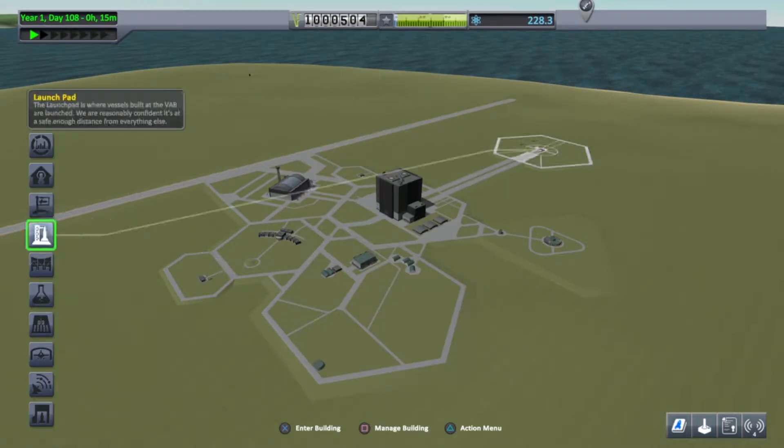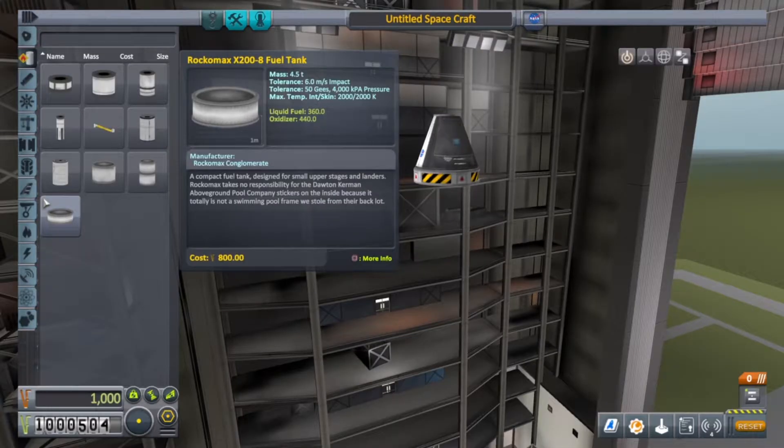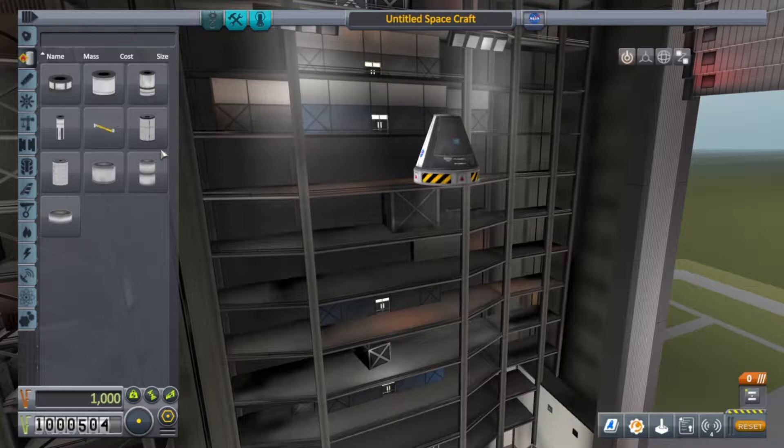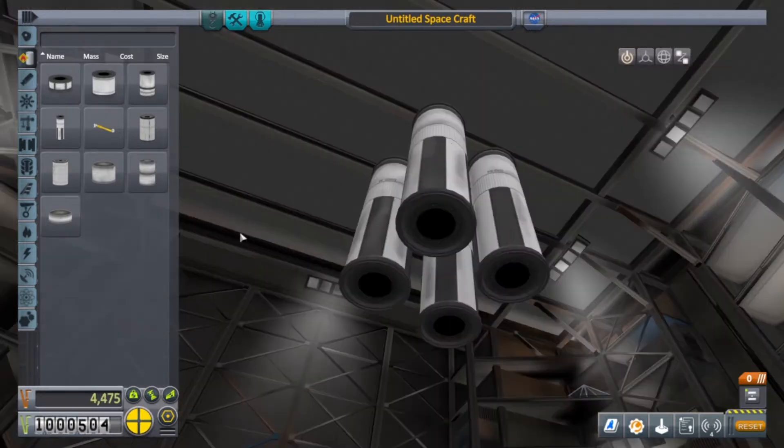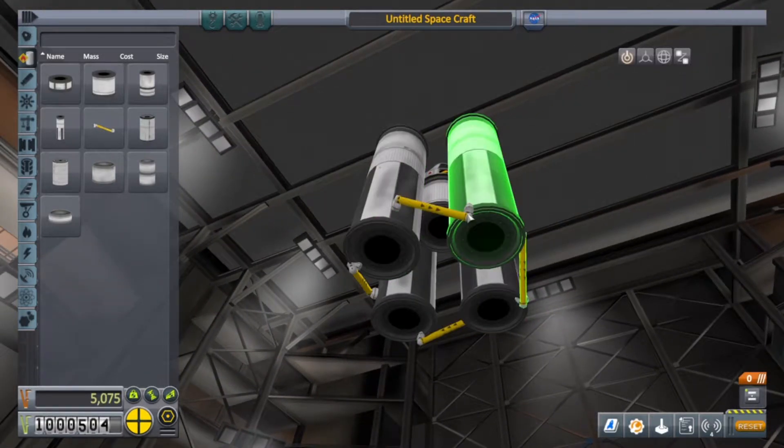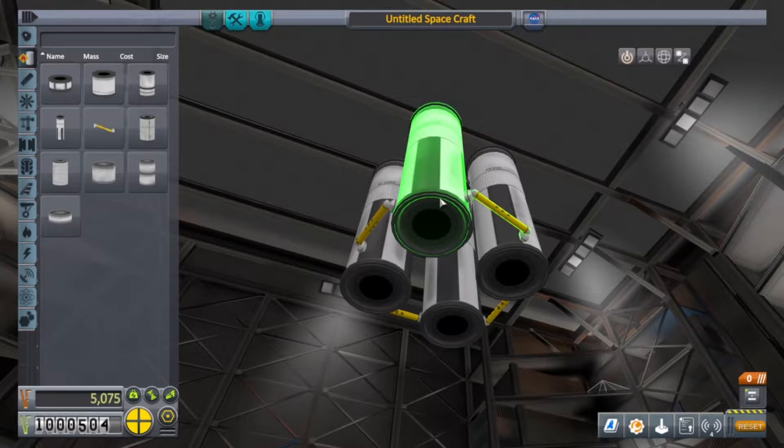Now I'm going to go ahead and build a ginormous booster to actually get us to the moon. I've got a lot of money to spend on it, so I'm going to go crazy. I'm going to be using something called asparagus staging. If you use this little fuel pump, you can actually run fuel from one to the other. All of them are burning, and then I'm going to stage these two and they're going to fly off. Then these two are going to be pulling the fuel from this, and when they boost off, all that fuel goes into these. So these are always running, but you have twice as much burn time — if that makes sense.